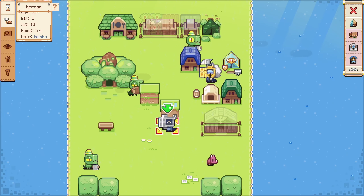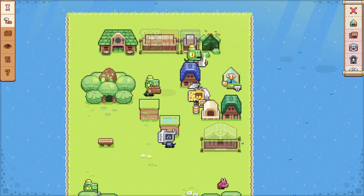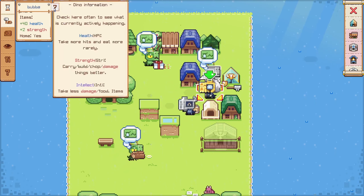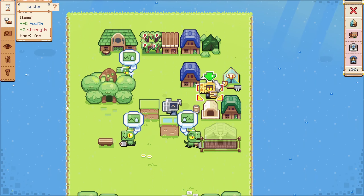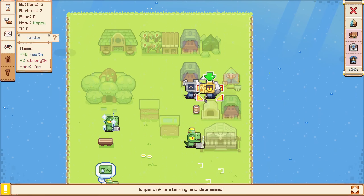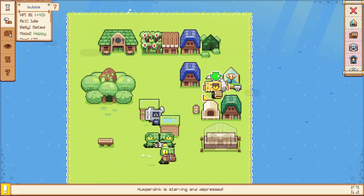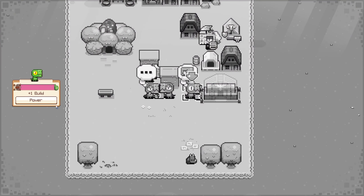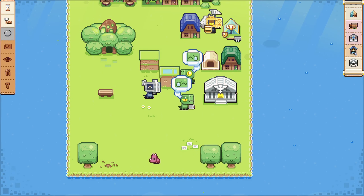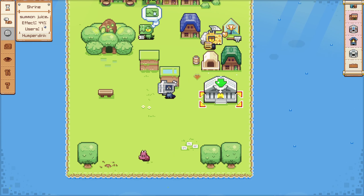So you can walk between these — I guess that's good to know. Bubba's a little irritated. I'm not quite sure how you change the stance — they said something about the Bubba window and I don't see a Bubba window. Big build energy — perfect. So we have a shrine now as well, so that's going to work its way up. Humperdink is in there.